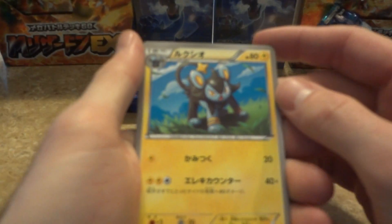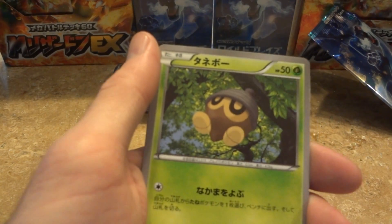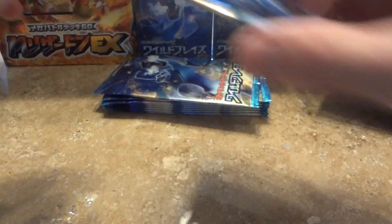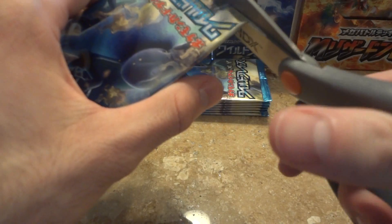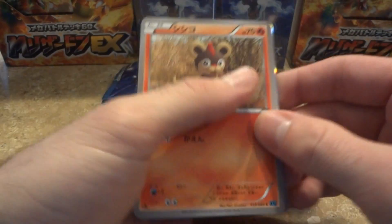So we got a Luxio — oopsies, my stack is getting all dirty over here — Bergmite, and a Drudgen, and then the Cube Ball. Definitely need a ton more of those. But I'm gonna be able to complete a lot of sets, so what I'll probably end up doing — since I'm not opening up every pack — is I'll open up my trade contact, Wake Run Collapse, and see if he has a ton of extras of the cards that I'm needing, and we'll do a trade.